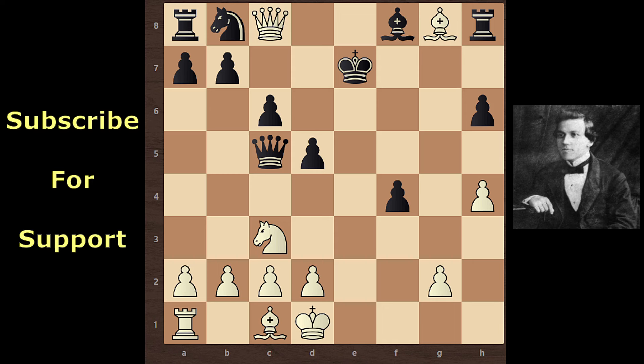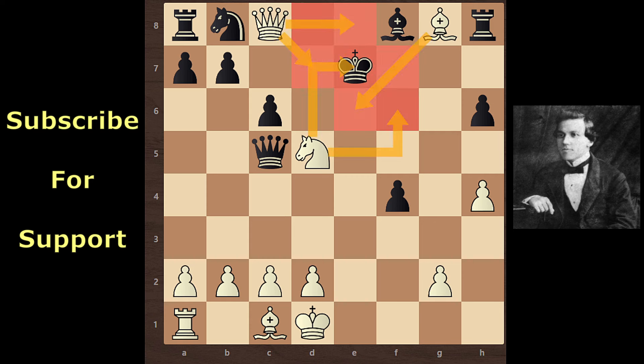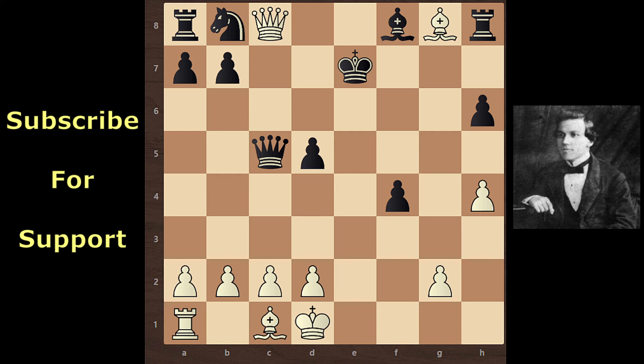Pause the video one last time and think: what is Paul Murphy's next move? Paul Murphy continues with Knight takes d5 check. Now the King has only one move - King d6. Black couldn't capture the Knight with the Pawn because the Queen is hanging, so black would lose the Queen. And black couldn't take the Knight with the Queen either, because the Bishop supports the Knight, so black would lose the Queen. Black can't capture the Knight.